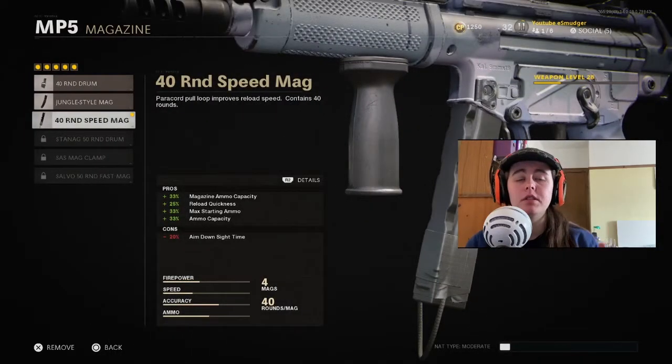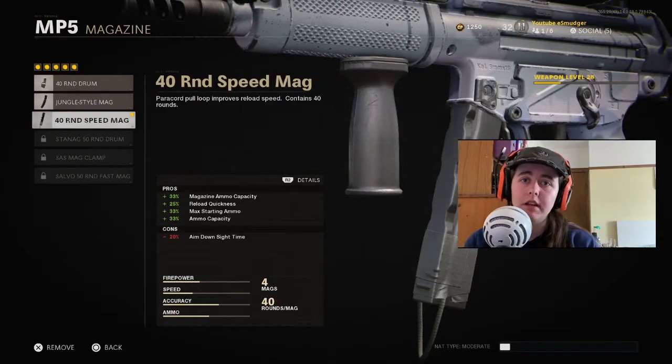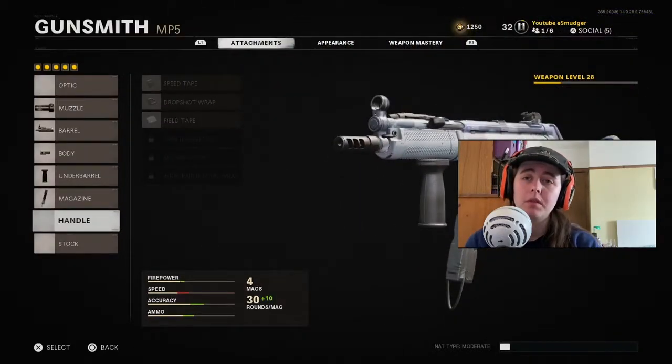For the magazine, I actually run 40 rounds on this, just because if I am getting behind enemy spawns I don't want to be running out of bullets after the first couple of enemies. I did use to run the 40 Round Drum — you can if you want, but it reduces your reload speed and aim down sight speed. It's going to be personal preference. This gun has quite a high rate of fire, so you are going to be cycling through ammo relatively quickly, meaning you have to make sure there's always somewhere you can duck behind cover.